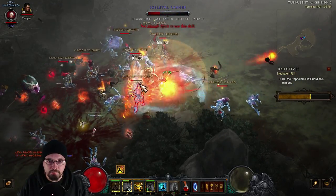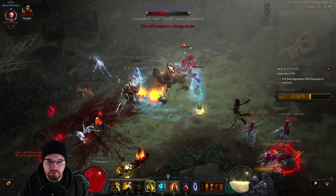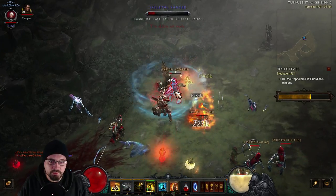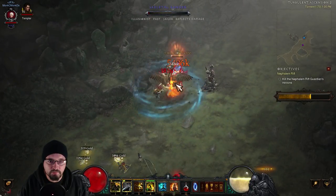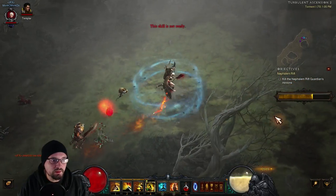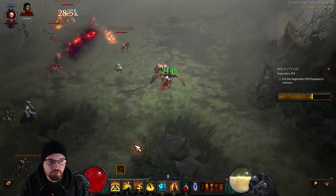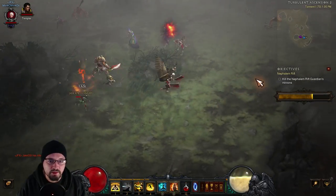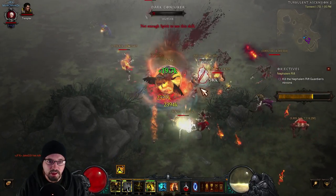Getting these Champion Elite Packs back-to-back is great. These ranged guys you kind of have to follow around a little bit — try not to shift-hold attack much, because a lot of guys will move around and you can just end up punching air. Sweeping Wind dropped — get that Death Breath. If you go fast enough you can maintain three stacks on Sweeping Wind, but at low Torment levels like this, density is just kind of lacking, so it's kind of hard to maintain it 100%.